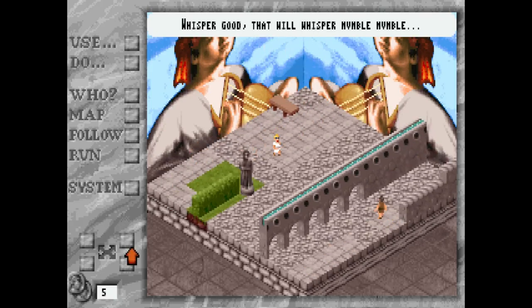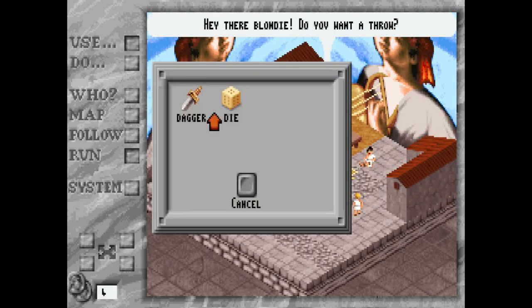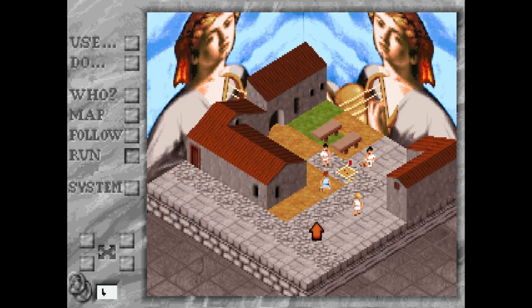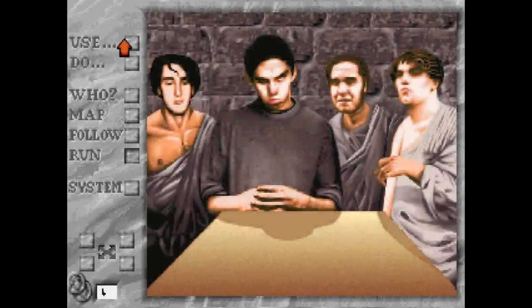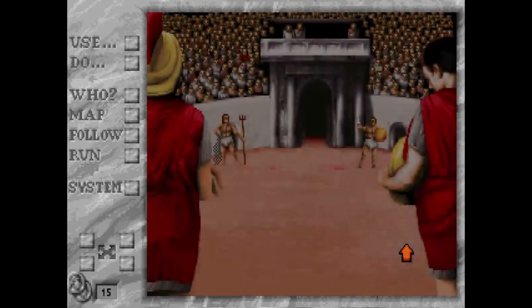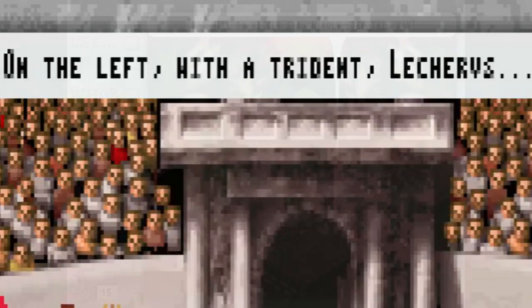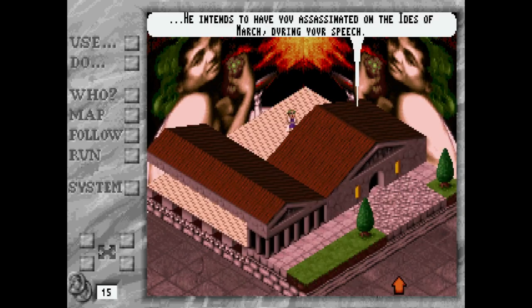It's just trial and error with some vague direction. One cannot simply walk into the Emperor's palace — you've gotta bribe the guards with cold hard cash. There are a few ways to do it: you can play dice and cheat with that lucky pair from the first chapter. Or you can buy a slave and force him to fight to the death for money. My fighter's name is Lecherous and I have a trident and a fishnet — clearly I'm going to win. Once you're able to bribe the guards, you can warn Caesar of the Ides of March.